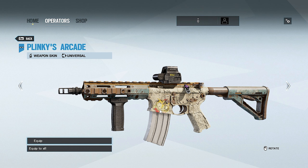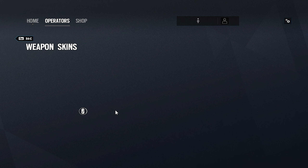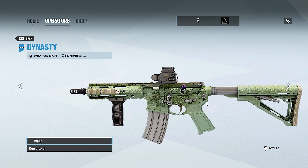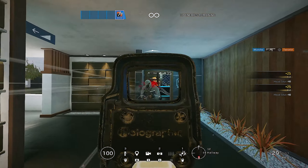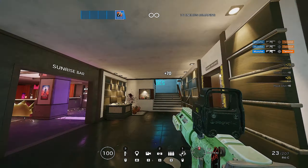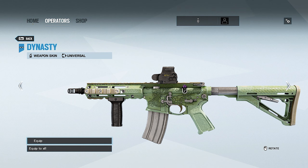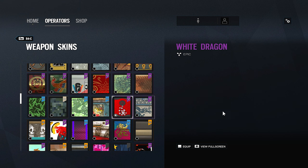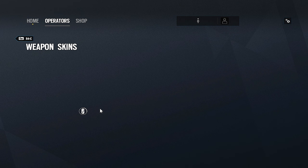There's also Plinkie's Arcade, which is reminiscent of Theme Park — you can see the little cat decal that also appears on that map. And then there's Dynasty, which I think is an underrated skin. I really like the little scales in the texturing and the dragon decal. Overall all of these Blood Orchid skins are very nice.